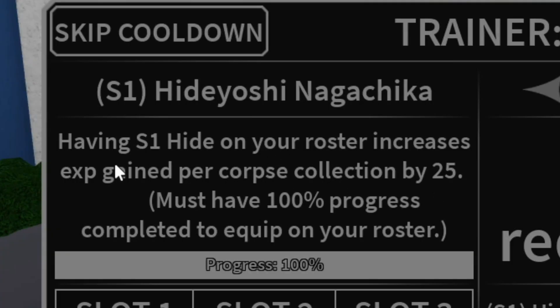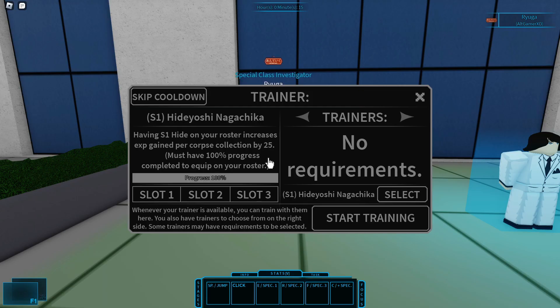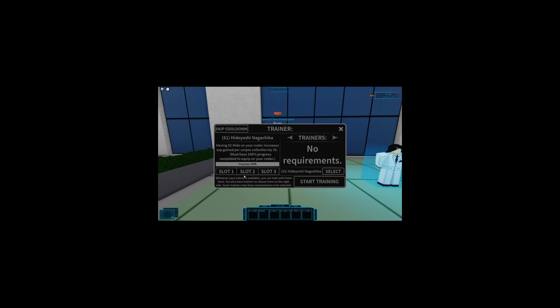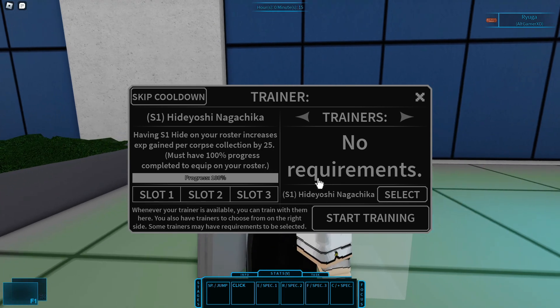The Hideyoshi Nagachika trainer — having S1 Hide on your roster increases XP gain per corpse collection by 25%. Even if it's just 25%, that's already a big difference and it still helps you gain XP. You need to finish the trainer to 100 to equip it. Make sure you manually equip it in slot one, two, or three, because it won't automatically equip once you finish the trainer.